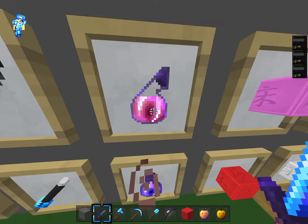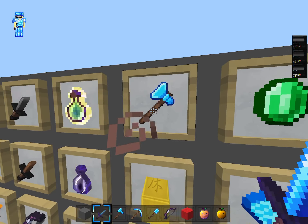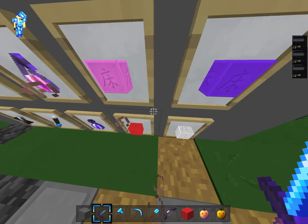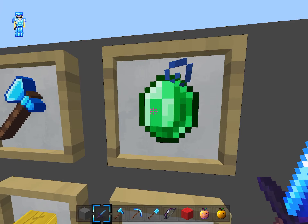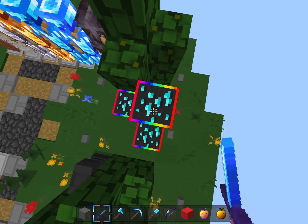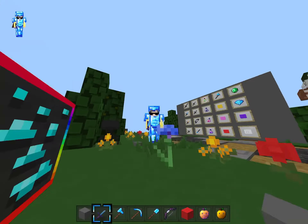Here's the armor. The leather is no different, the chain is no different, but the iron is really nice — it fades from white to dark gray. The gold fades from yellow to darker yellow and looks super nice. The diamond, my favorite, fades perfectly from lighter blue to darker blue. The enchanted armor is okay, though enchants are kind of hard to see.